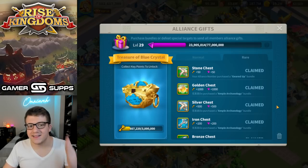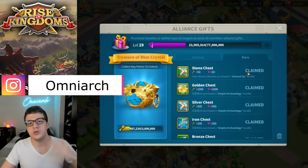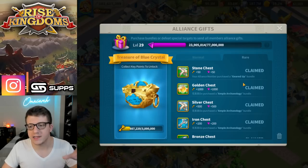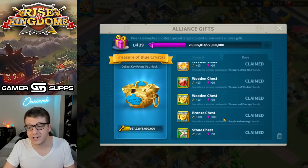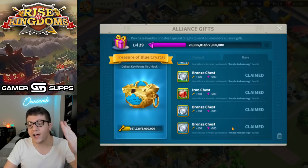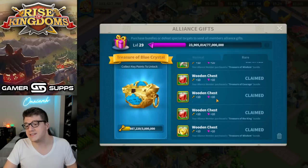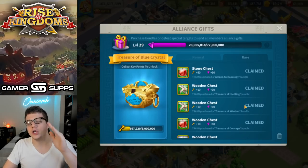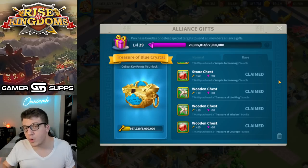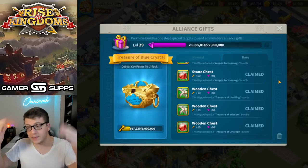The next thing I'm going to talk about is Alliance gifts — more specifically the rare gifts on the right tab. This is what you get when Alliance members make purchases in Rise of Kingdoms. If you're a free-to-play player, this is free gems that you can get. Obviously a lot of these purchases may not come with gems, but some do — the higher the cost of the bundle, the higher the rewards for your Alliance and thus for you. It depends on the types of bundles your Alliance mates are buying. You may be thinking you can't control that, but you sort of can.